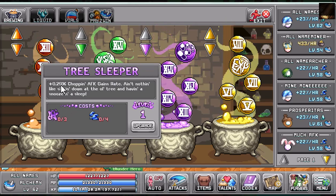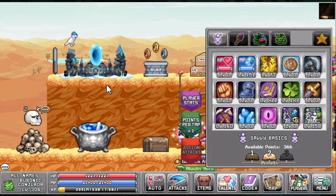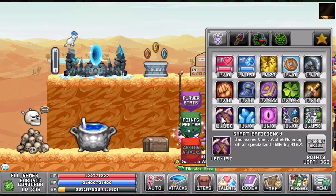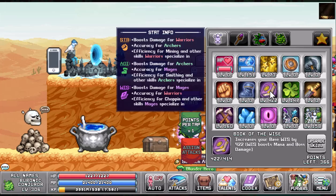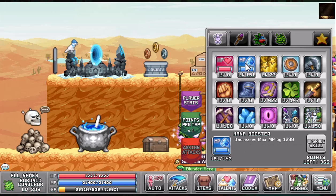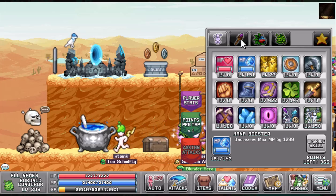Part five is the talents. We're going to be trying to max out Smart Efficiency as much as possible. We're going to look at Over Active AFK — that's for your all AFK gain rate for specialized skills, increased by 16%. You're going to put as many points into Book of the Wise as possible, and then cap off on Mana Booster to increase that max mana. Our chopping efficiency is based off of max mana, so we're trying to get that as high as possible.